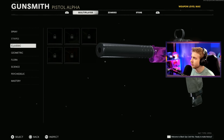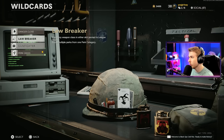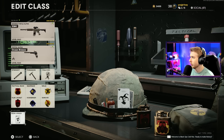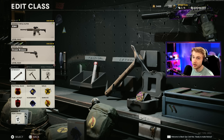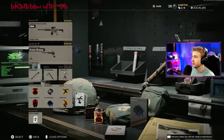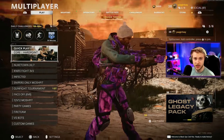I think we can knock this out pretty fast. As for the class, I'd normally use gunfighter to have more attachments on my pistol, but that's only for primary weapons. So I think we're probably good with perk greed. We got stim, tomahawk, and field mic. I'll probably tweak the class here and there throughout the grind. Let's go ahead and hop in and try to get this thing done.